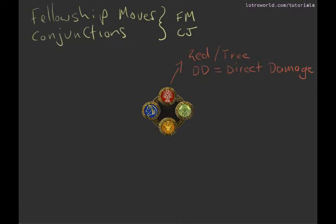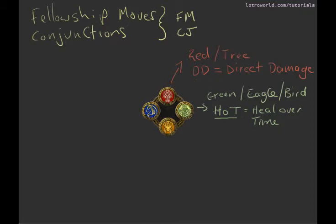The green one is a bird — it's known as eagle's ear. So you might want to say eagle or bird, it depends on the group. Most of the time this does heal over time, known as HOT. You'll see HOT or DD used in blog posts or when chatting. People will say it's got a HOT or heal over time.